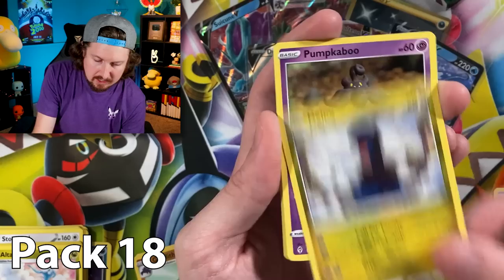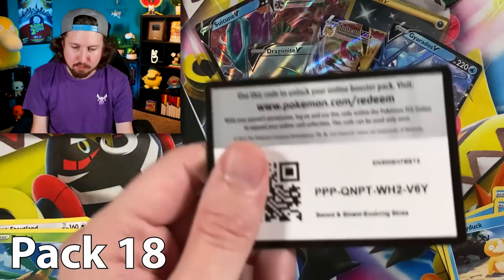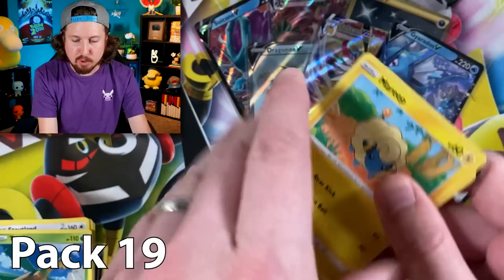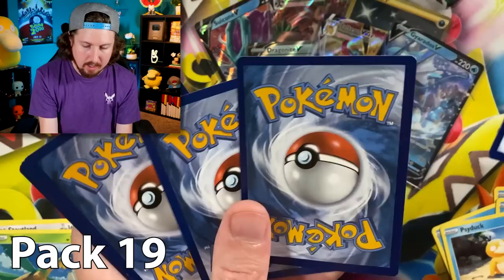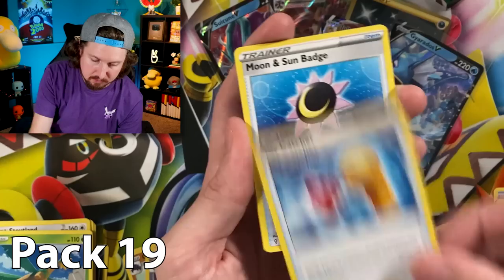We got Litleo, Pumpkaboo, energy. Hopefully you picked a good booster pack number, because we are definitely getting some pretty wild pulls right now. Pack number 19 right here — if you picked that Dragonite or that secret rare energy, you are definitely doing pretty well right now.